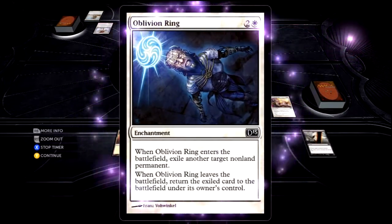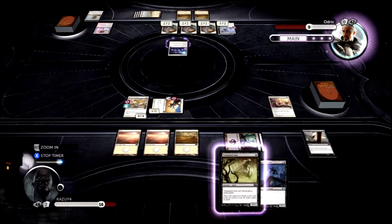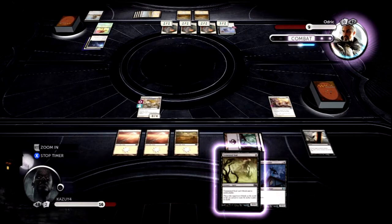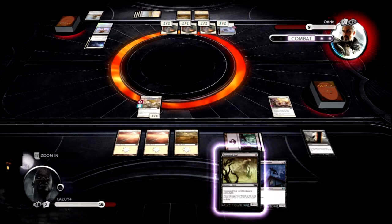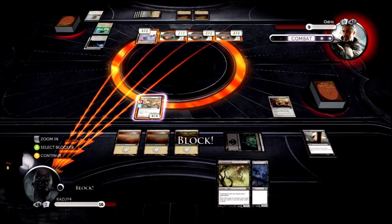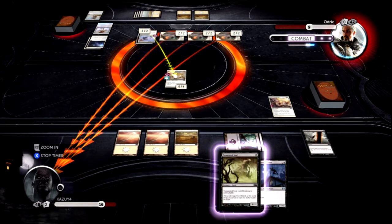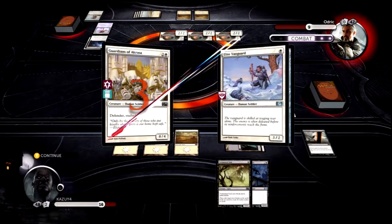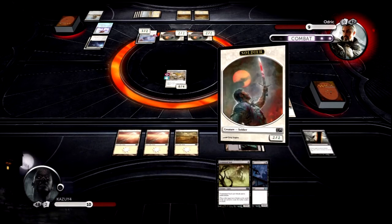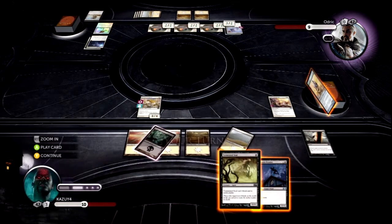He's getting very powerful — that's not good. Remember, we're always playing the hardest difficulty to make the games more interesting and attractive. That enchantment actually exiled my creature, so I'm not in really big trouble. I think I can use my defender to stop that one. At least I know that Odric doesn't have any cards in his hand for any weird attack, which is great.